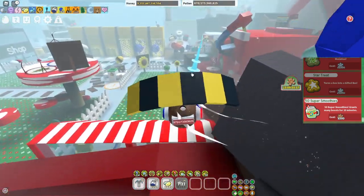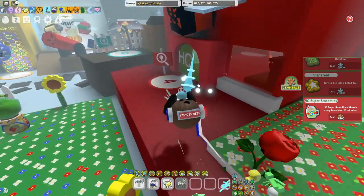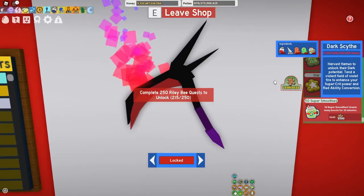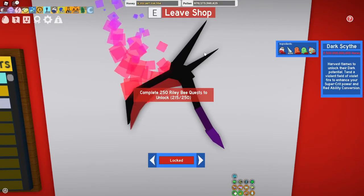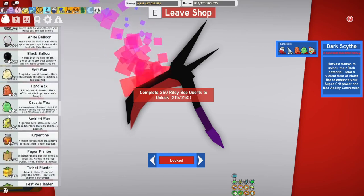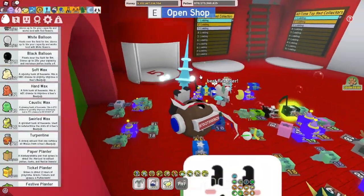For example, the Tide Popper — I had to spend 50 Super Smoothies on it. The Dark Sight also requires 50, and I'm currently slowly working my way towards it. I've got like 43 Caustic Wax, so I'm doing pretty well on that.